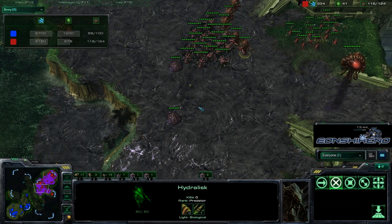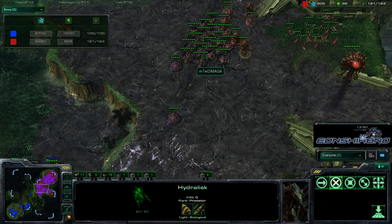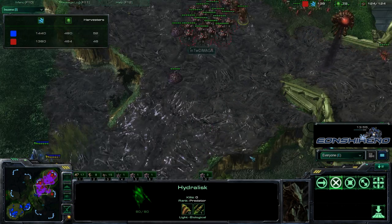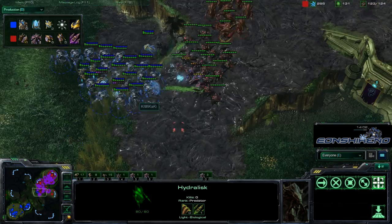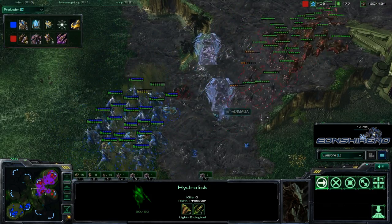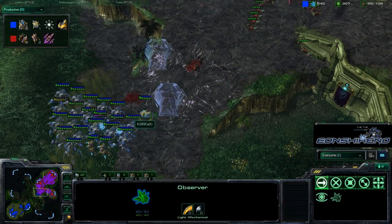Let's check the army size. He's even behind in army — he has a food advantage but spent less money on it. There's an Observer picking off those Creep Tumors, and we're going to have a fight right here. Some Force Fields are trying to make Damaga run, but that Chrono Boost pause won't be as effective as he wants because of the Observer.